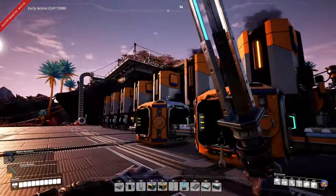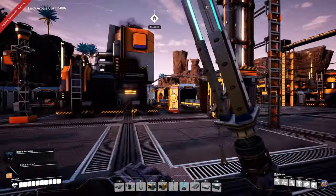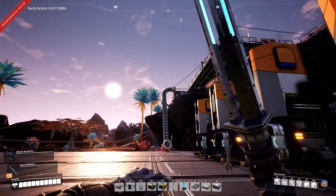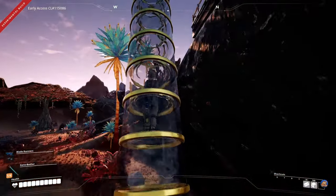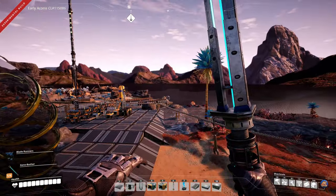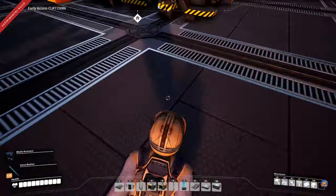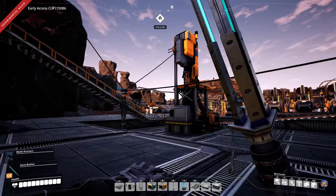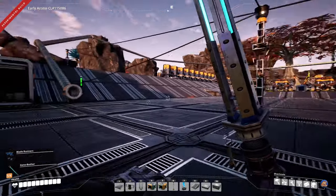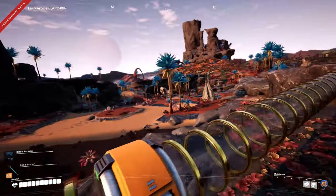First and foremost, I haven't started using these smelters yet, so these are just doing nothing now. I connected this instead onto the array over there, and we have a hyper tube here — these things are just so much fun. I've upgraded the copper mine over there to MK2, so it outputs 60, and I've also connected the fourth smelter down there.